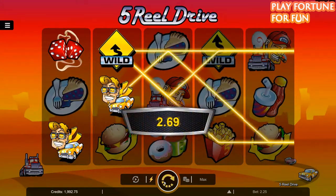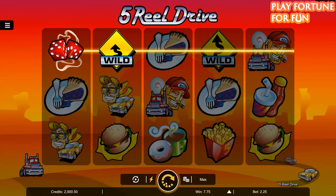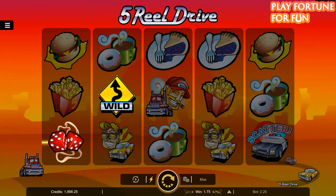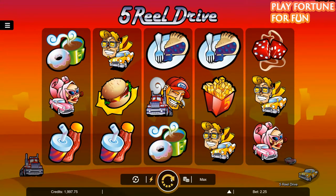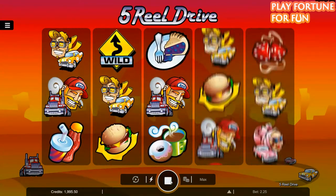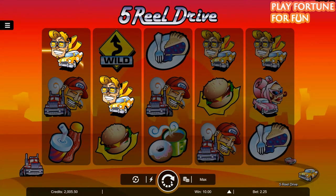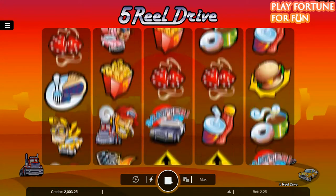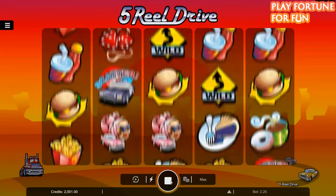Put in top gear with this high-octane slot machine from Microgaming. As the name suggests, this 5-reel video slot is based on an adrenaline-filled world of fast food and fast cars. It has 9 paylines, making it an uncomplicated game when it comes to payout combinations. There are also wild and scatter symbols to keep the player on edge as it thunders forward at high speed.